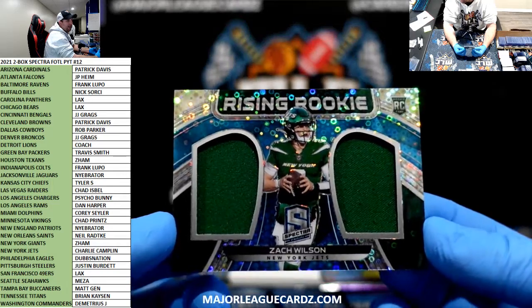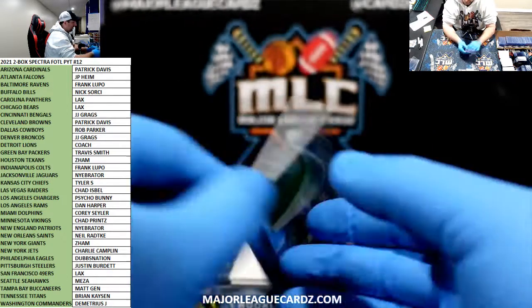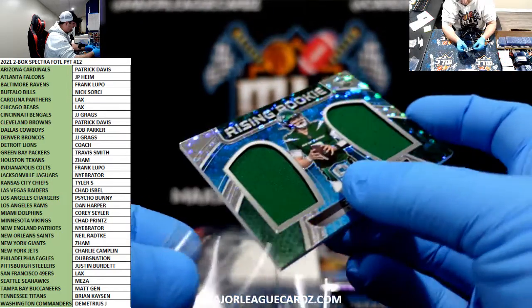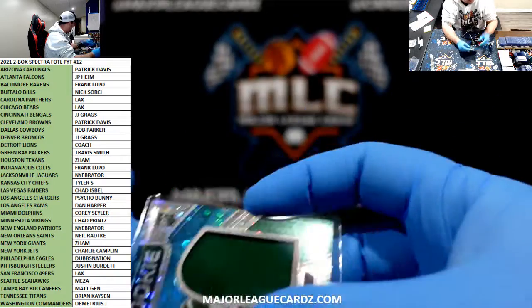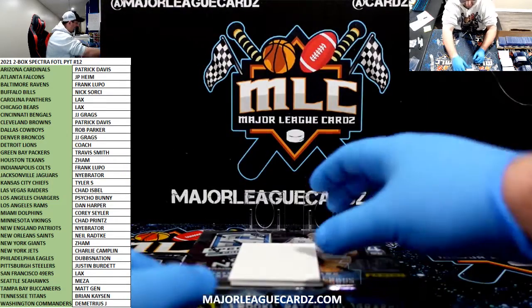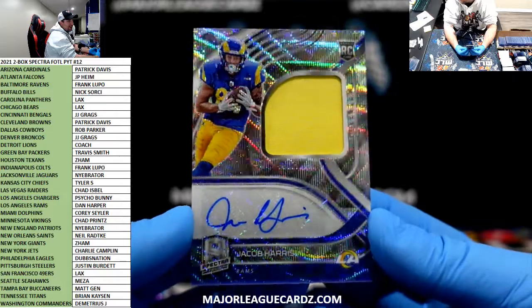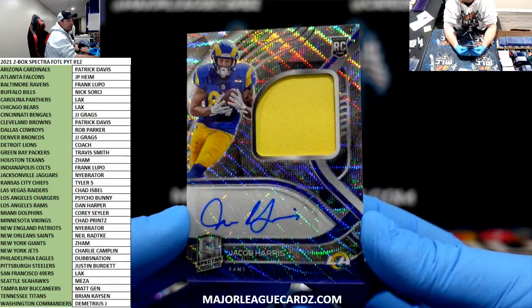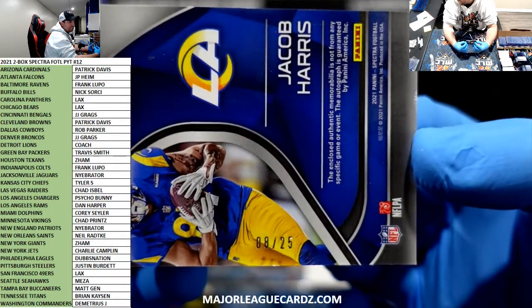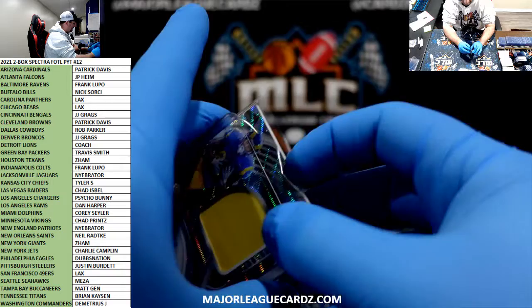Zachy Boy — Rising Rookie for the Jets and Charlie Camplin. There you go, Charlie. 24 of 60. Z-Dubs. If only he was on a better team. Same thing with T-Law — they both got the shaft. And our auto is Jacob Harris, one of our first off-the-line exclusives for the Rams and Dan Harper — FOTL exclusive, 8 of 25. Not who we were looking for, but Dan Harper will take it.